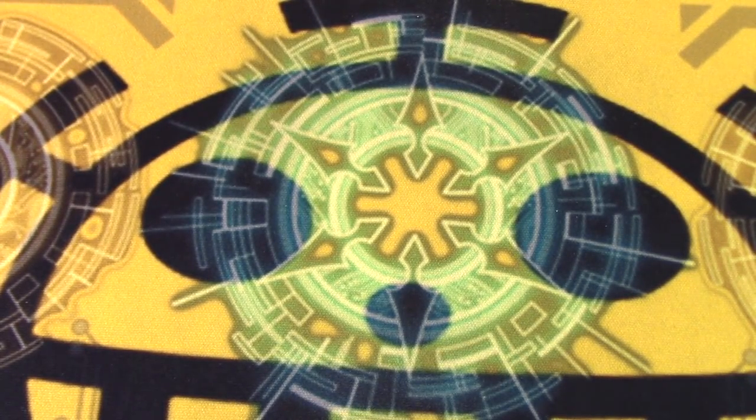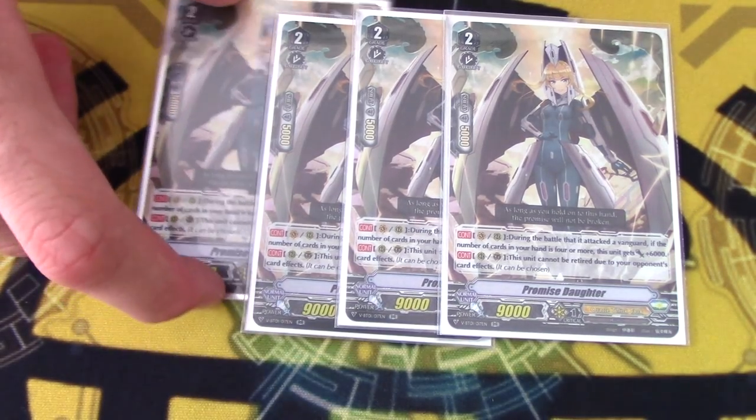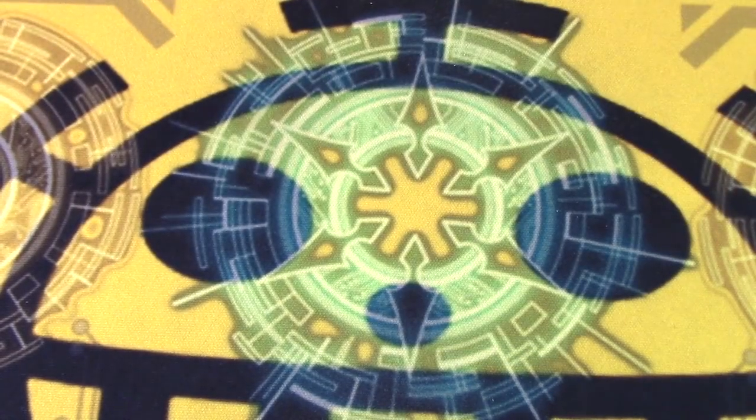Grade 2s: 4 copies of Promise Daughter. On attack, if you have 4 or more in hand, she gets 6k to hit force numbers. And she can't be retired by card effects, so it's an instant answer to Kagero and Narukami. Resist is fun.